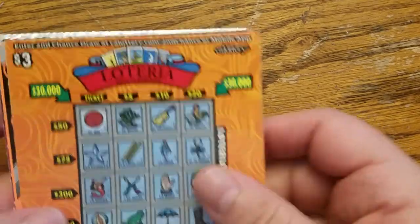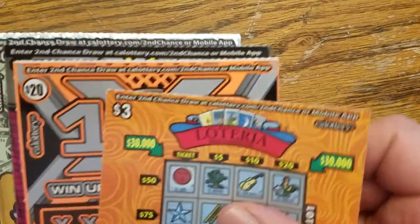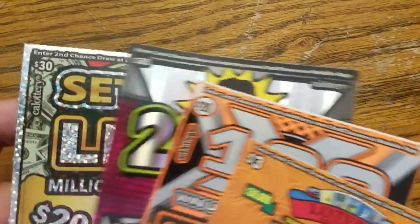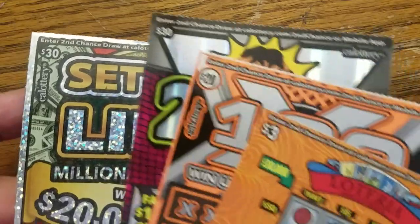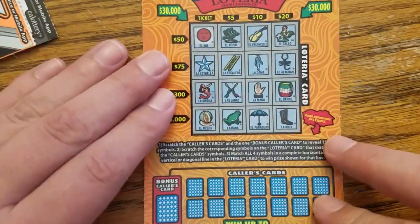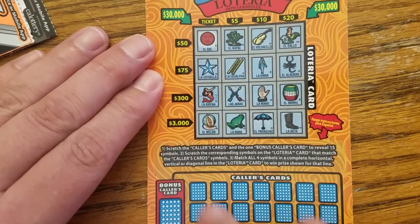Hello, Dave here, and I've got four scratchers today: a $3 Lotteria, a $20 100X, a $30 California 200X, and a $30 Set for Life Millionaire Edition. First is the Lotteria, which plays a little like bingo.